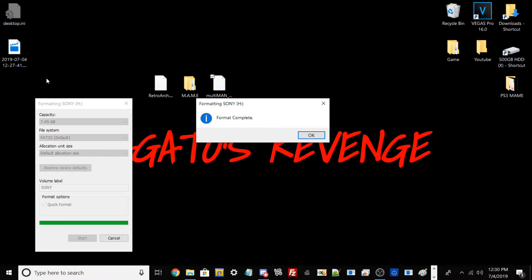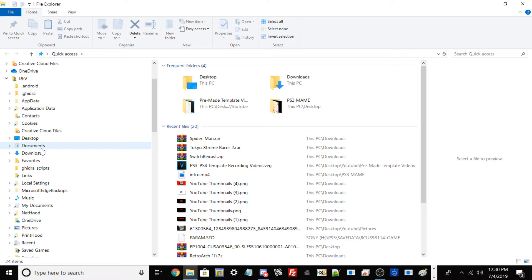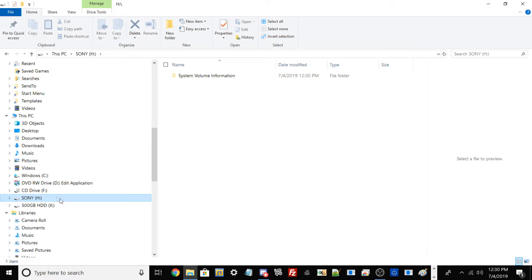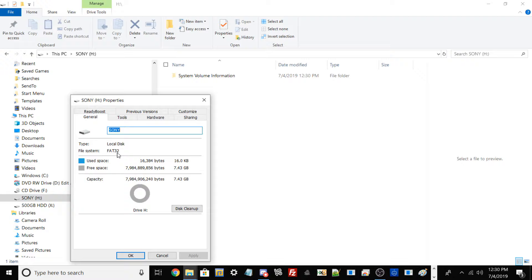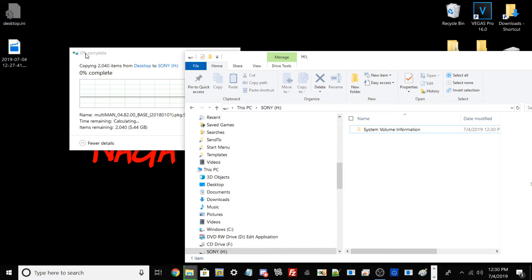It shouldn't take too long. Once the process is fully finished, you'll get a window saying the format has been completed — hit OK. Go back to File Explorer, find your USB drive, and if you go back into Properties it should now state FAT32. Now what we need to do is very simple: just drag and drop our files from our desktop to the root of the USB drive.